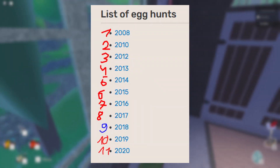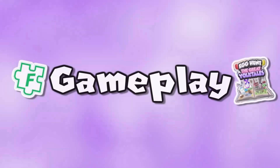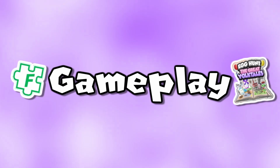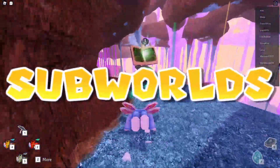What is Egg Hunt 2018? Simple — the 2018th installment of the Egg Hunt series, being the 9th to ever be made. Now, why is this Egg Hunt so special? Because it has a story, I guess. It's unique. This Egg Hunt actually has a story we have to follow and multiple worlds, along with subworlds, showing the developers really did put a lot of time into this Egg Hunt.